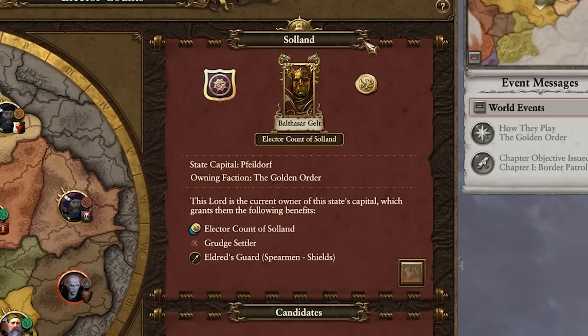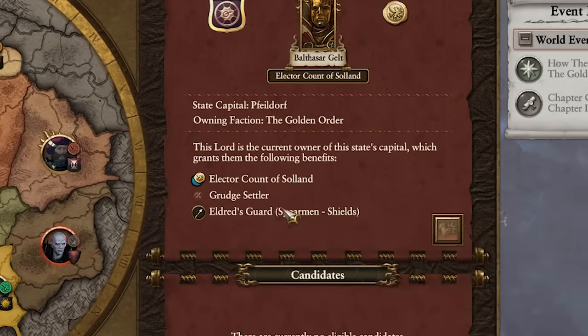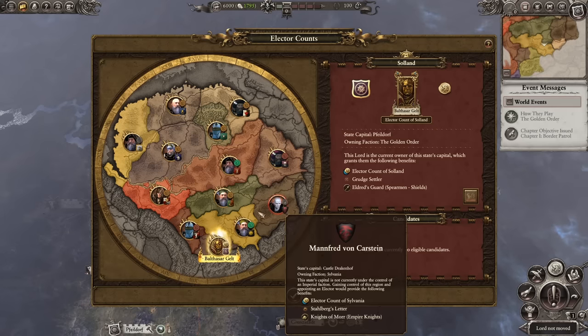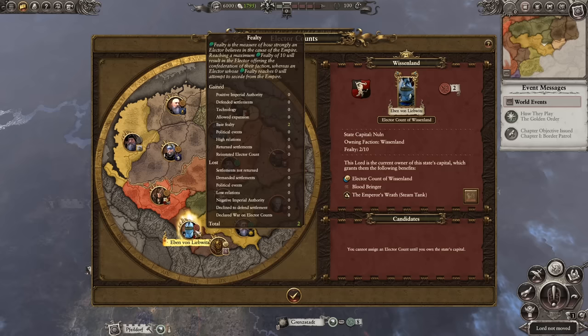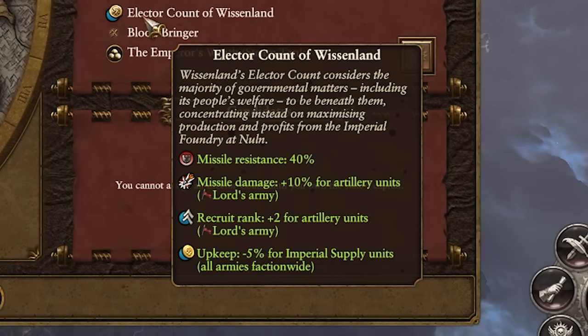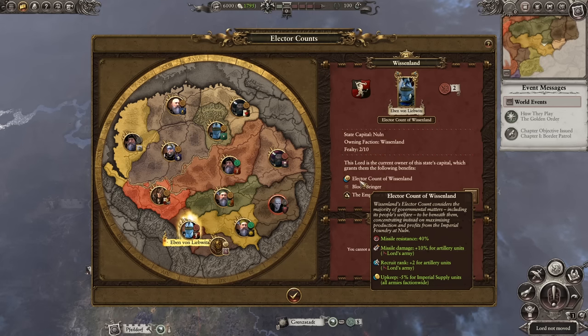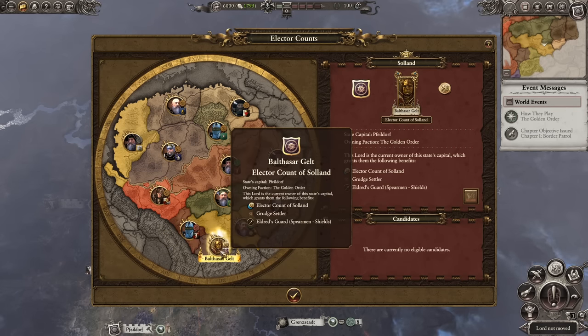Balthazar Gelt controls the region of Soland, which means extra recruitment, Vanguard Deploy, and decreased upkeep — plus a unique weapon and unique infantry. But there are better regions out there. Most importantly, Vissenland to our left: controlling it grants 40% missile resistance, plus 10% missile damage for artillery units, plus 2% recruit rank for artillery, and decreased upkeep. Adding that to Balthazar Gelt's existing bonus means plus 20% missile damage for all artillery units.